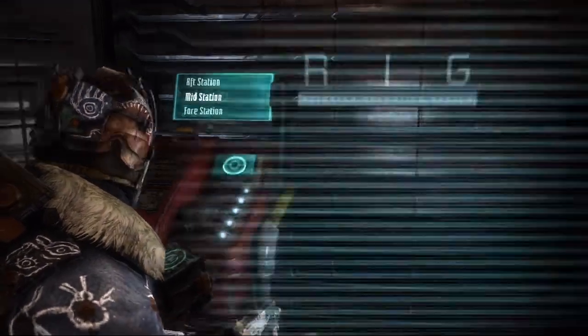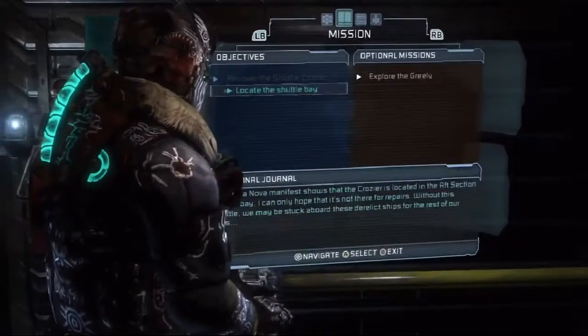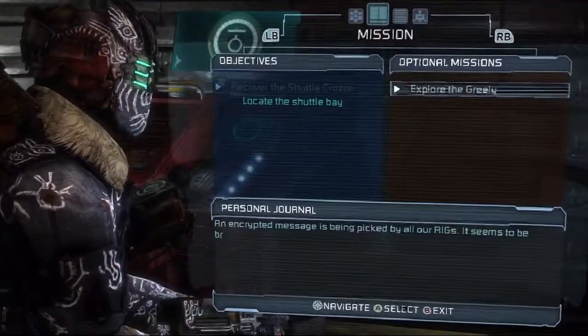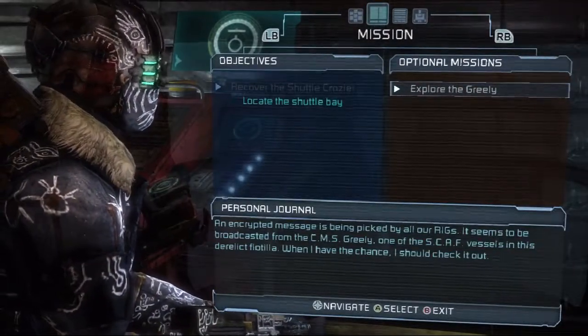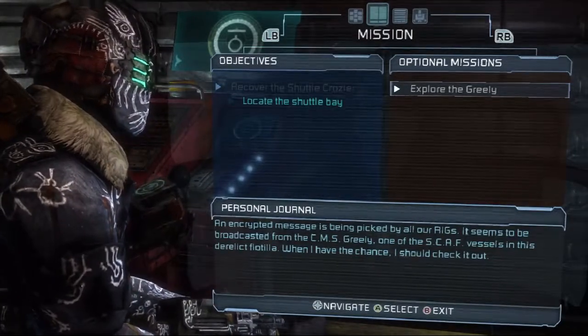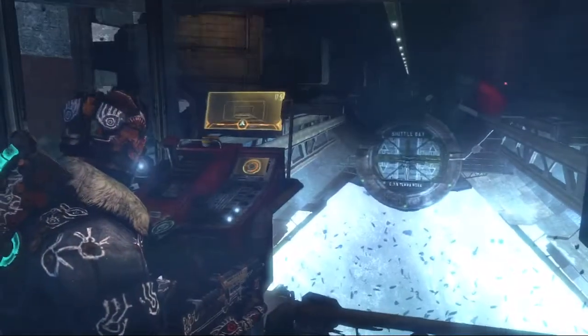There was that one optional mission before — Explore the Greeley. An encrypted message is being picked up from all ViolaRigs; it seems to be broadcast in CMS Greeley. So when we get back to the skip, I'll go to the Greeley. But for right now, I'm going to go to the AF station.